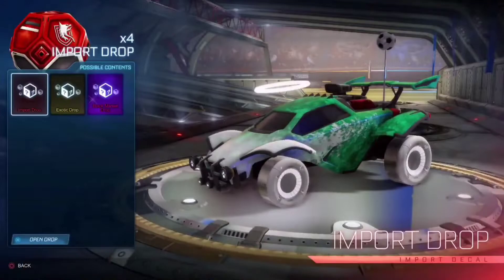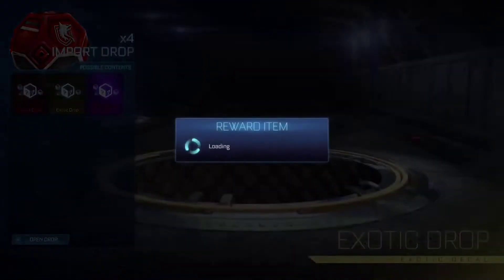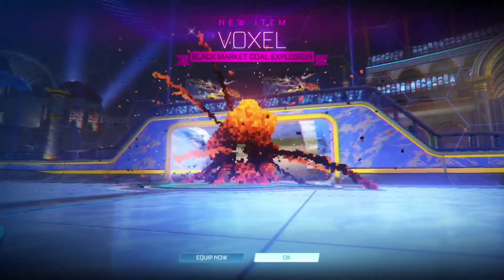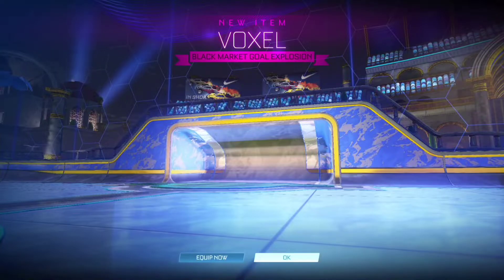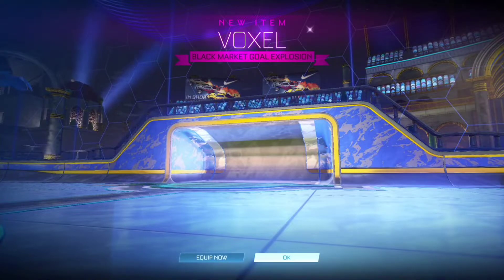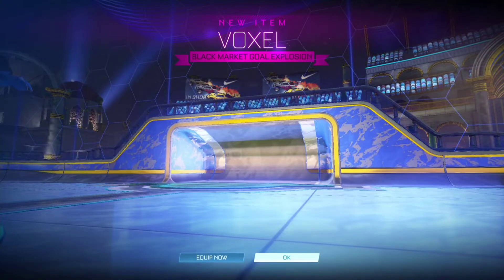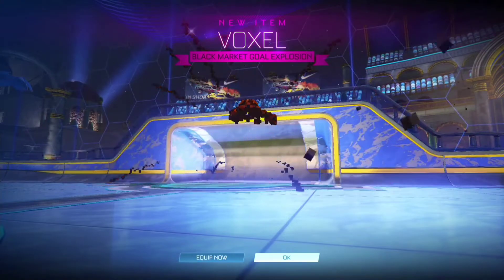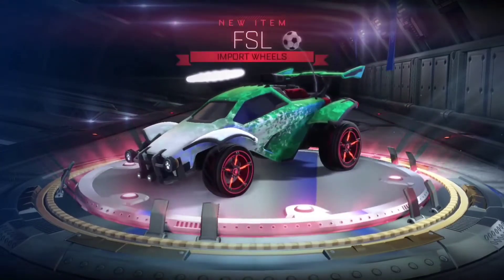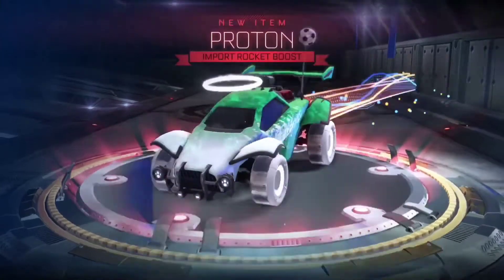Final four draws — import, exotic, and black market. Here we go. First one — oh my god, it's black market! The first one is black market, bruh. Guys, I lost my voice by how bad these have been, but I got Voxel! Look at this — it's literally Minecraft pixels as a goal explosion. As a gold chain. Ooh, these are some cool wheels. Another import of course, and it's Proton.